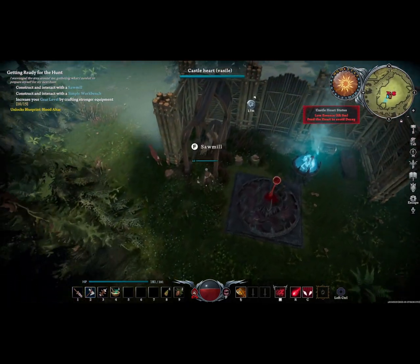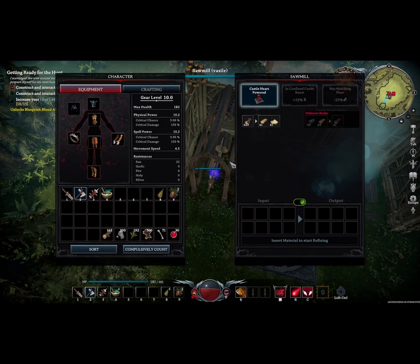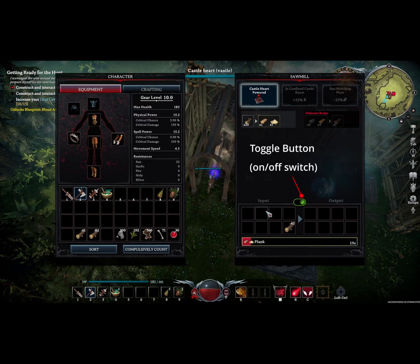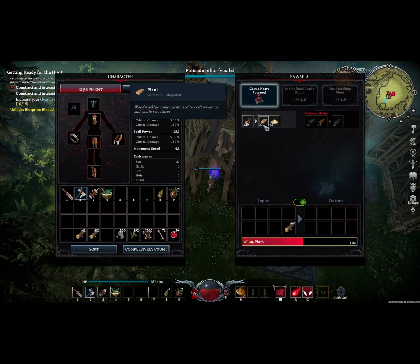Now I'm walking over to the Sawmill. I will interact by pressing F, and we'll notice that a few things pop up. In the lower portion of the Sawmill window, there is an Input section and an Output section. Placing raw materials into the Input section will begin crafting according to the recipes found above. You can toggle Input and Output if you desire to place items in the Input but don't want it to actually run. Here I place some lumber, and it begins making planks and sawdust according to the recipe found above.